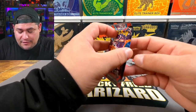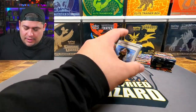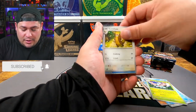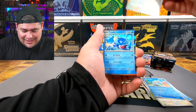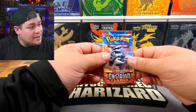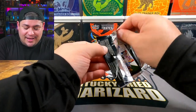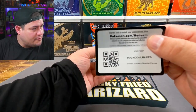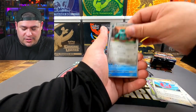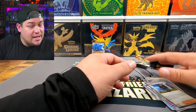Next pack of Obsidian Flames — can we manifest it? We got Rhyme, Glimmet, Herdier, Venipede, Lapras, Maschiff, Gumshoos, Wigglett reverse, Oinkolgne, Palafin — no Charizard. Last pack of Obsidian Flames: Capsakid, Clefairy, Crabrawler, Lilligant, Flamigo, Bronzong, Beartic, Snubbull, Mawile, and the rare — Gyarados. Still no Charizard.